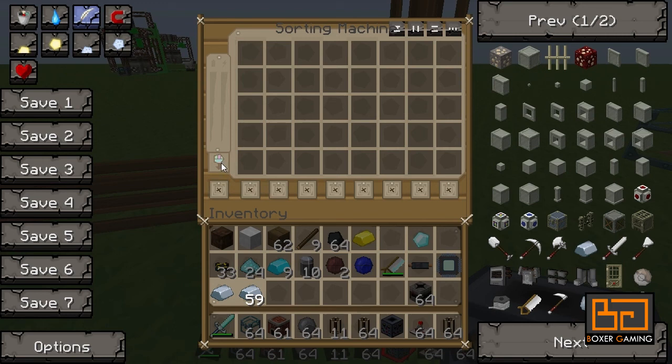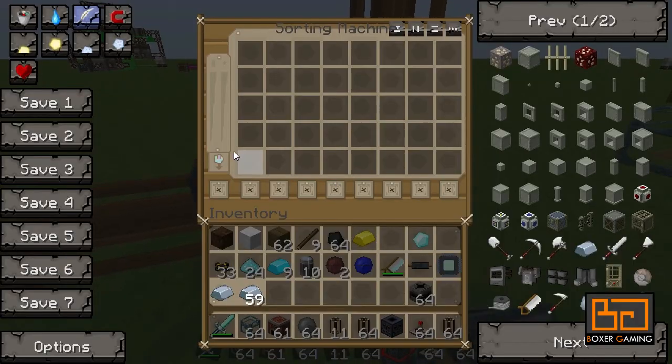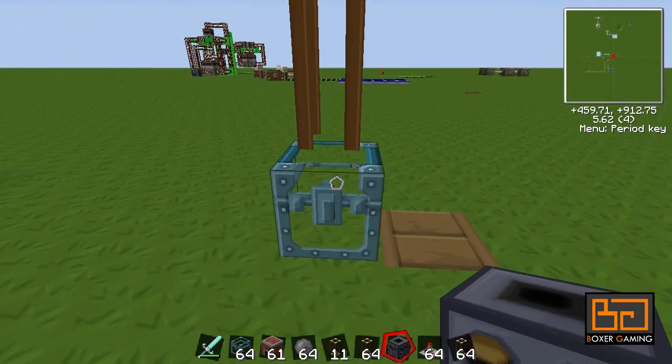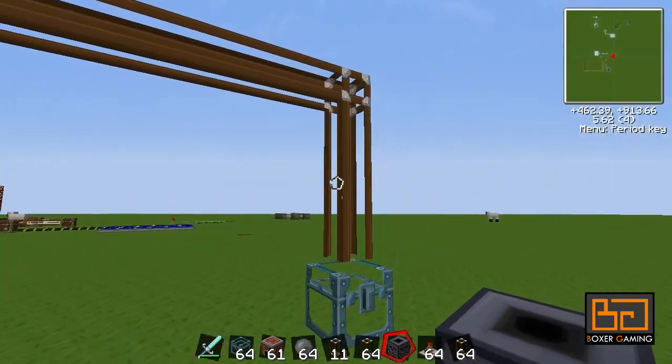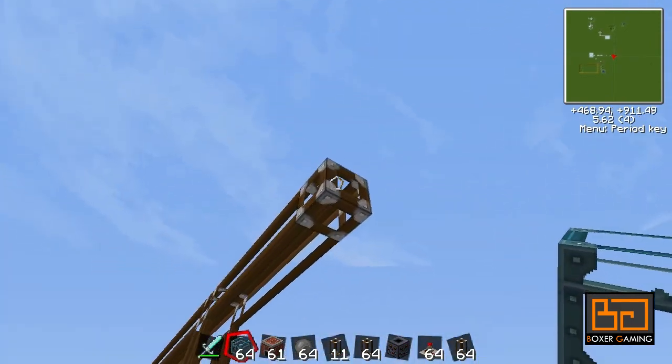There are a lot of different options here when you click. I use this one - the random one - so it starts here and just goes down. This one is good because you can add a default color, so any items you don't want to sort specifically will default to that color. So let's say we have two chests: this one for wool and this one for diamonds.